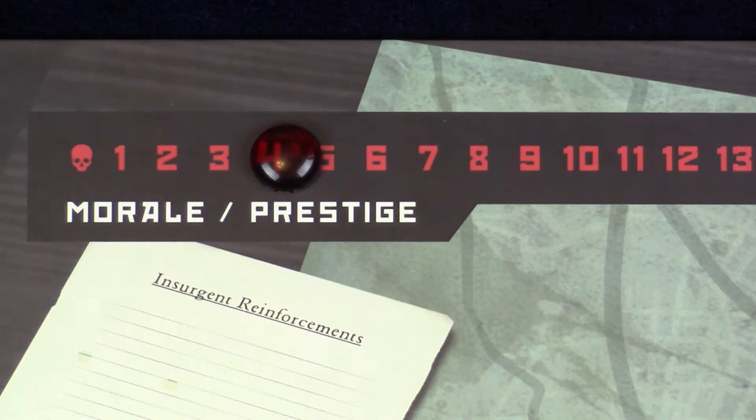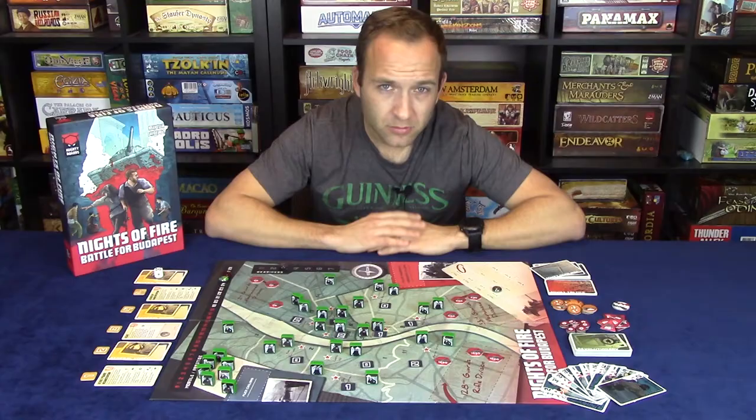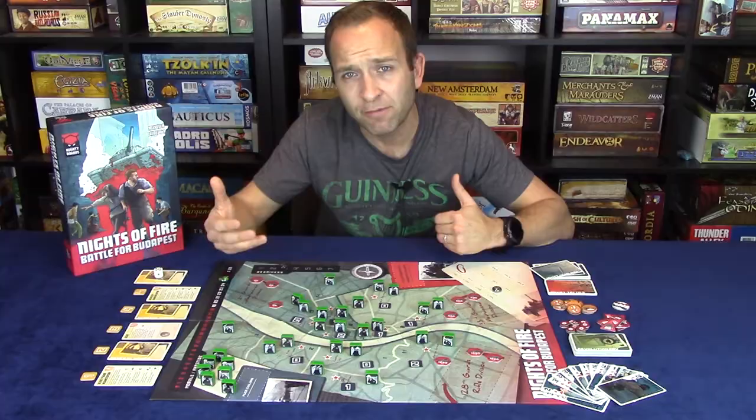Basically, the Hungarians want to keep Morale up long enough to decrease Soviet Prestige to zero. There are two additional adjustment phase steps not yet discussed — the Hungarian Morale adjustment and Soviet Tactics adjustment — which will make more sense after we talk about the gameplay and game flow.